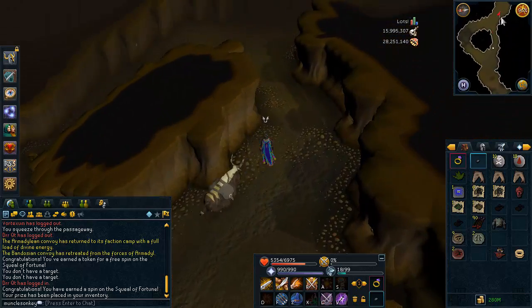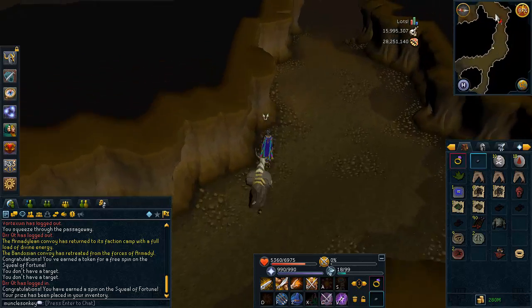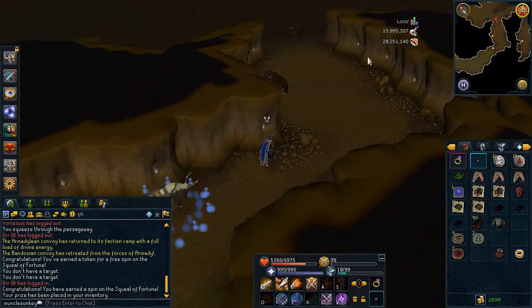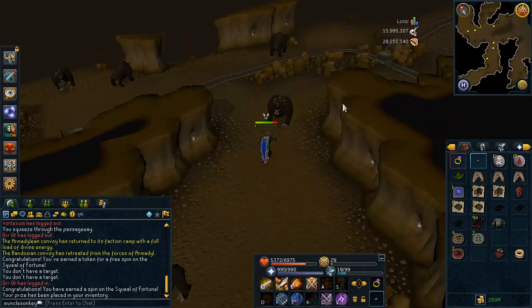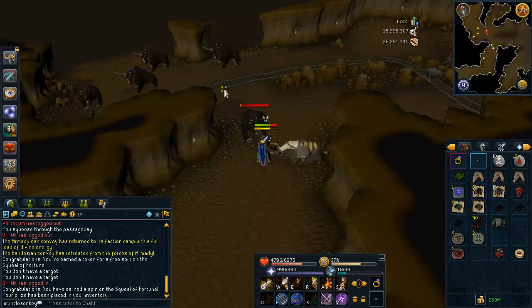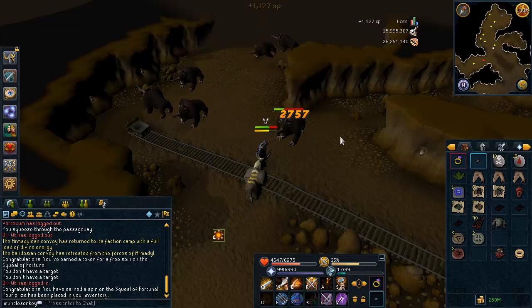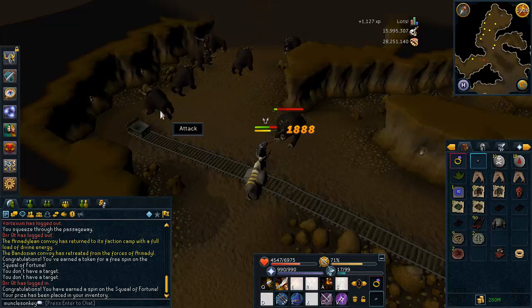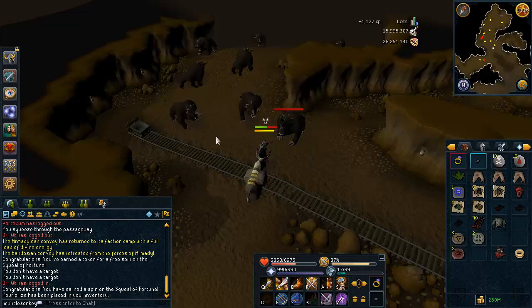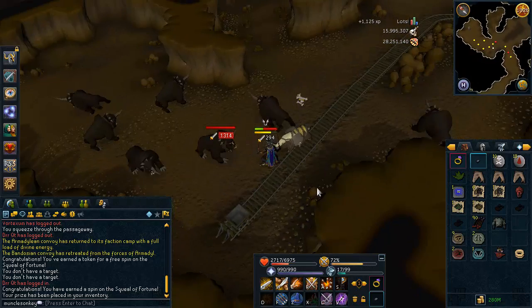The final one here is the Dark Beast. If you have not completed the quest Within the Light, you won't have the crystal item that can teleport you here. But if you've done the Mourning's End Part 2 quest, just follow whatever route you used in that quest to get to the Dark Beast. This is a kind of annoying place to get to without that crystal, so I'd recommend doing the Within the Light quest, or otherwise just kill them in Kuradal's Dungeon while you have them as a Slayer task. Either way, very good XP here.